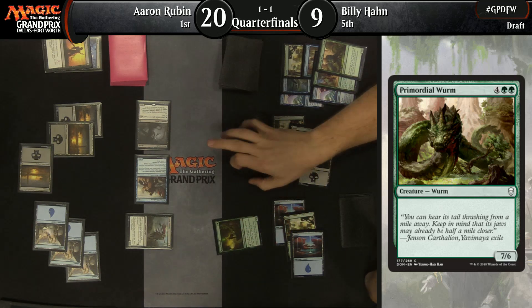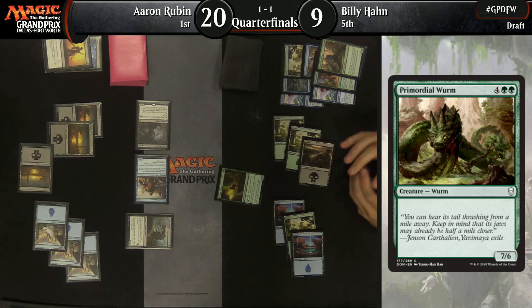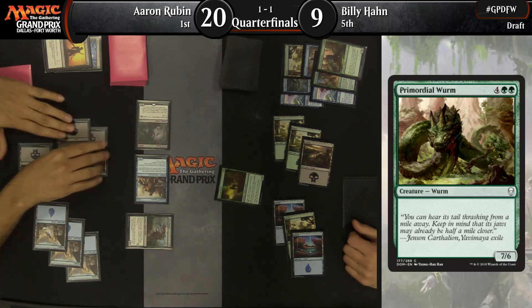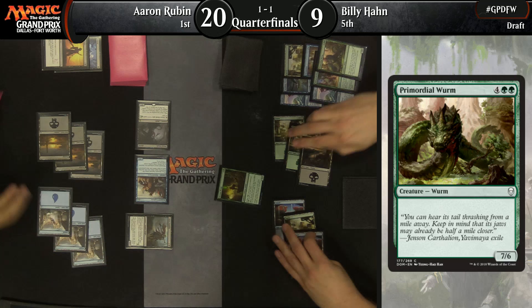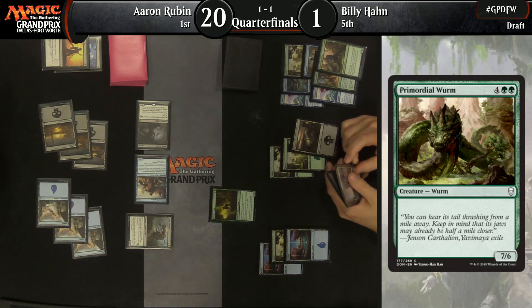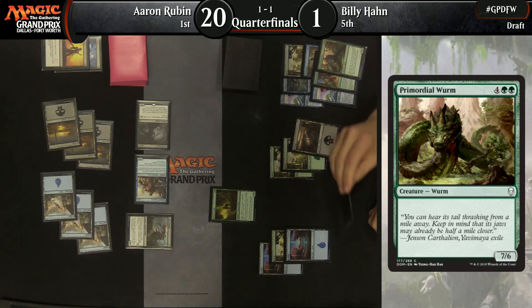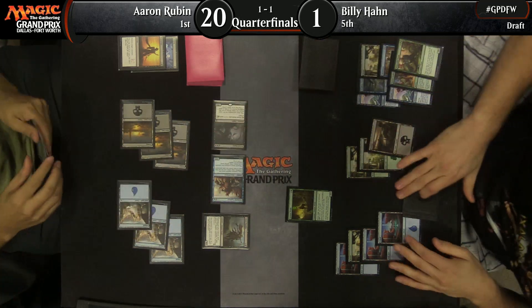That Divination turn really punished Billy. He had a way to potentially come back by playing Helm of the Host, taking his medicine, then equipping it to start copying the Krosan Druid. But he had Cloud Reader Sphinx in hand so you can understand why he didn't think he'd be equipping Helm. Once that Sphinx got taken away by Divest, he was left with absolutely nothing. There's another land and a broken board state, and Billy Hahn extends the hand. Aaron Rubin takes the match two games to one and moves on to the semis!